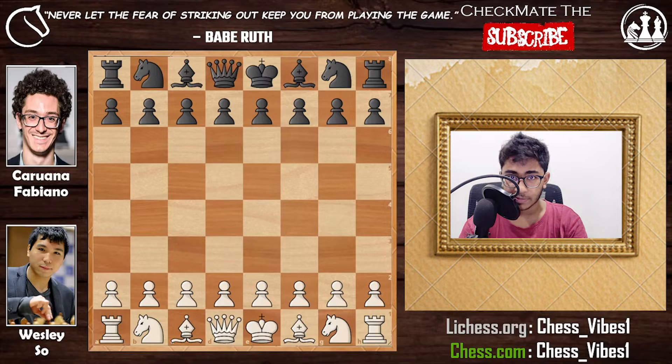Hello everyone and welcome to Chess Swipe. Today I'm going to show you the game between Caruana Fabiano vs Wesley So. This game is from the Grand Chess Super Bet Chess Classic Romania 2021, round number four. Wesley So is white and Caruana Fabiano is black. Let's check it out — I think you will like it.